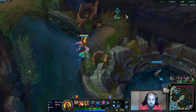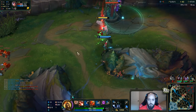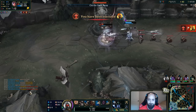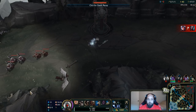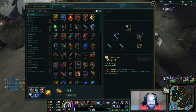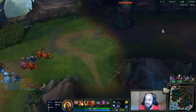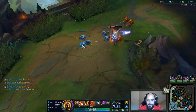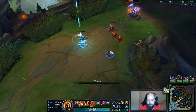We can do this, if we can get over that wall. We definitely dive him. He E's and doesn't right-click the guy to kill him — what the fuck? I should have walked away after one more tower shot. I got executed, so I didn't give away gold. I just gave away time, basically.